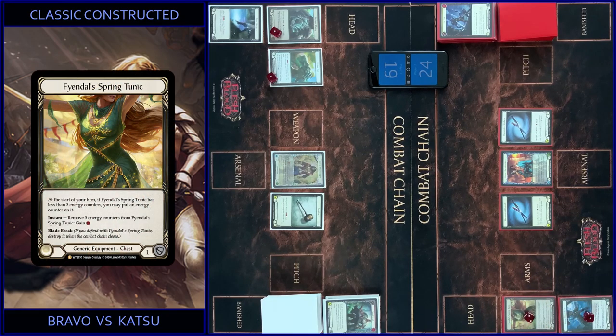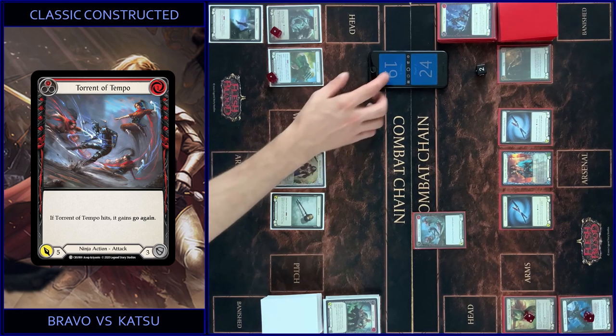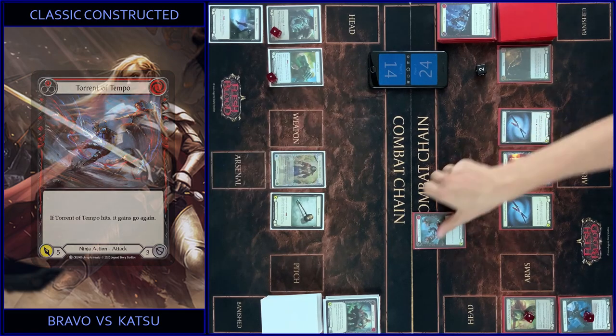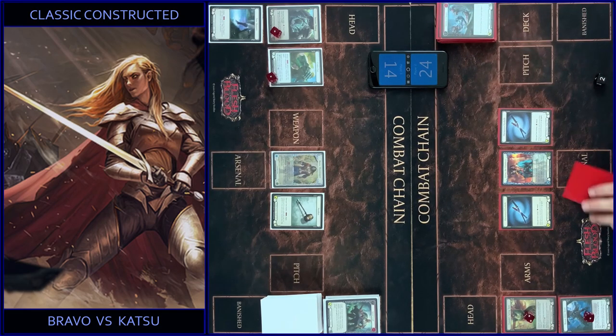Counter on Tunic. Attack with Torrent of Tempo — just five, pay for this, two floating. I got five. That's all. In the end I put one card in Arsenal.